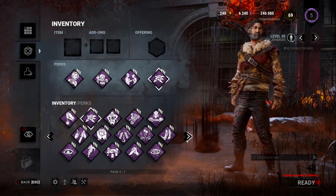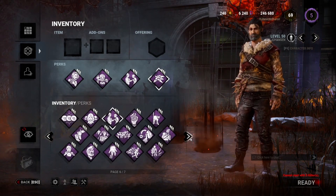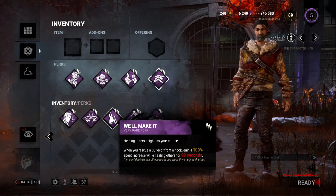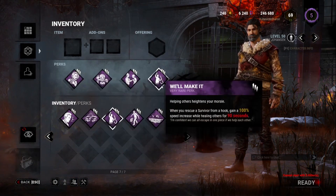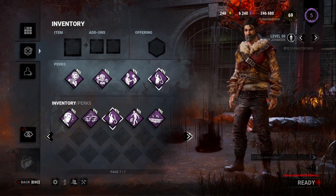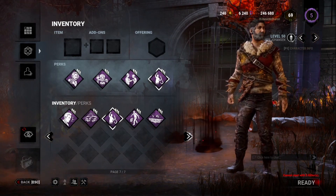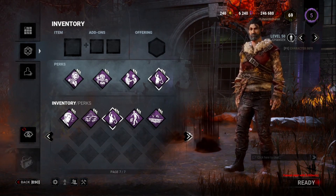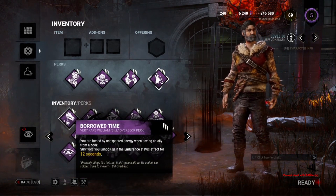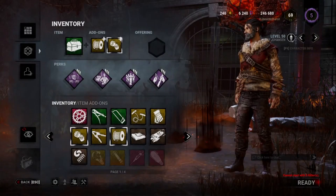There are alternatives for this build. Instead of Body Knowledge you could run We'll Make It, which gives 100% increased healing speed for others for 90 seconds after rescuing a survivor from the hook — great if you're going in for saves while injured. You could also replace it with an exhaustion perk, since exhaustion perks help with extended chases, or something like Head On for stun duration, Decisive Strike, or even Borrowed Time to give the unhook survivor an extra hit before going down.